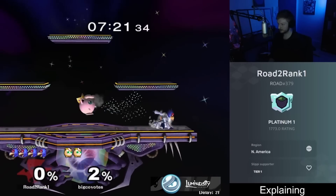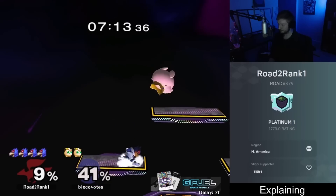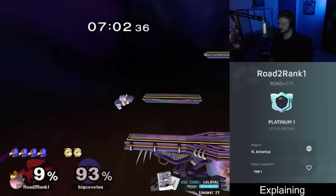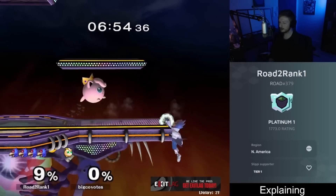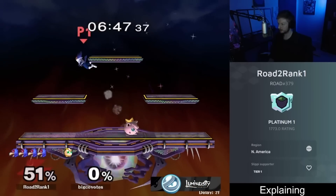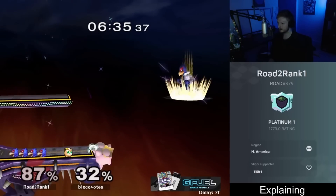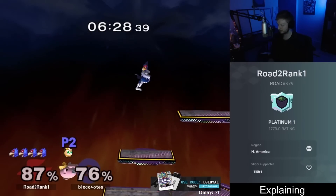Up air might kill — got the DI mix-up, drifting to the left side. Not going for the edge cancel this time. They hit the ground and I go aggressive immediately. It seems like they prefer the ground a little, which isn't great for Puff. Laser laser on their way down, they're slow getting up. Puff actually has a hard time dealing with ledge dashes in a meaningful way. Need to slide off with back air — it's crucial to look for slide-off back airs against Puff.